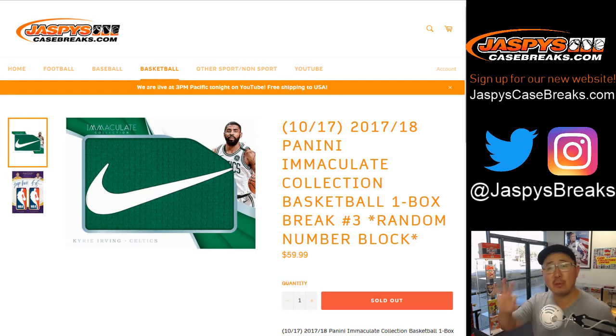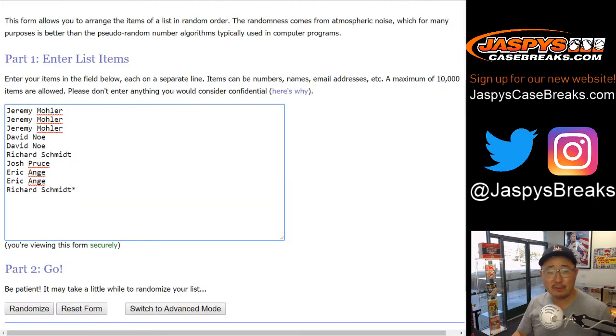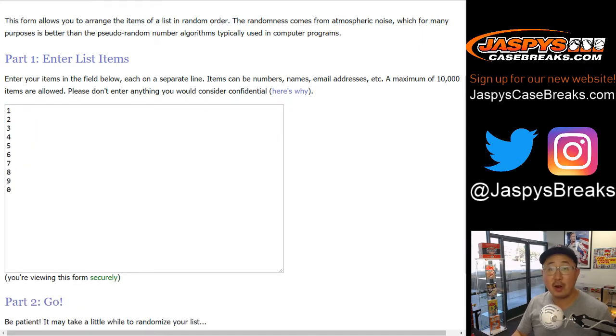This is one-box number block break number three. That filled up before two — we're going kind of out of order, but first to fill, first to break. Big thanks to these folks getting into the action. There are the numbers right there. I'm sure everyone read the item description, so you know how this works.